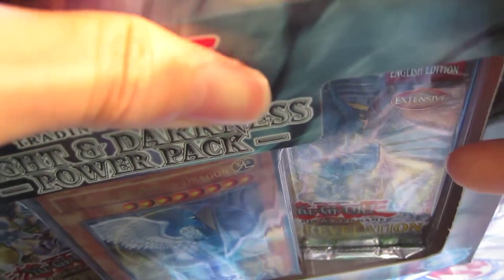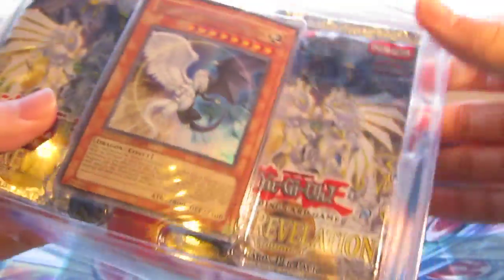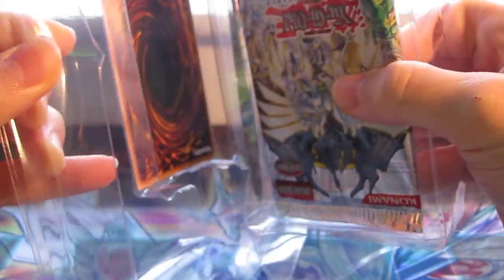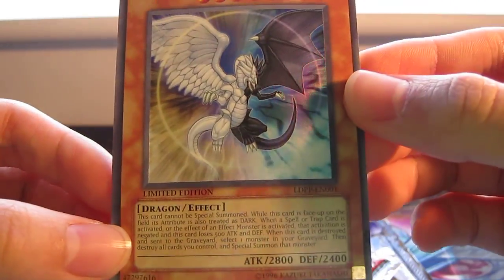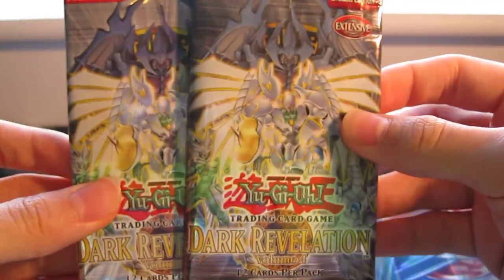Let's get this open. Light and Darkness Dragon right there. And Manga. There's one... oops, two dollars in packs, and a promo card — that'll be for trade if anybody wants it. And two Dark Relation 4 packs, contains 12 packs in each, so I can get good pulls.